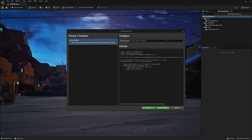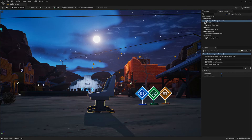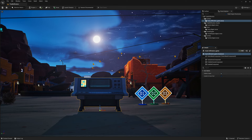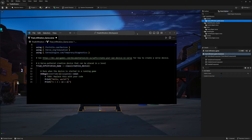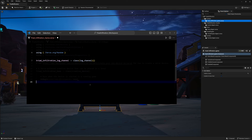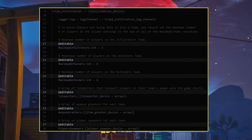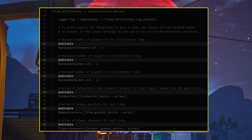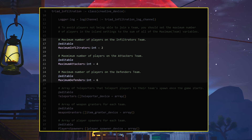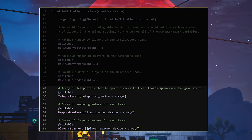In the Verse Explorer, create a new device named Triad Infiltration Game and drag the device into the level. This device will manage most of the functionality in your game in order to accomplish the goal of a dynamic team size. Double-click the device in the Verse Explorer to open the script, then add a path to the random Verse library at the top, a line to include logging, and delete the default lines at the bottom. Next, create a few fields in the class definition. The editable tag above a field means you can adjust its value in the editor instead of having to return to the script. Create three integer fields for the maximum number of players on each team, and a few arrays for the different devices you already set up.